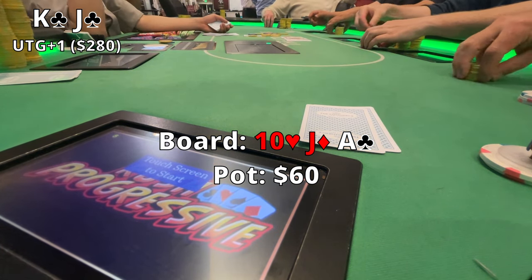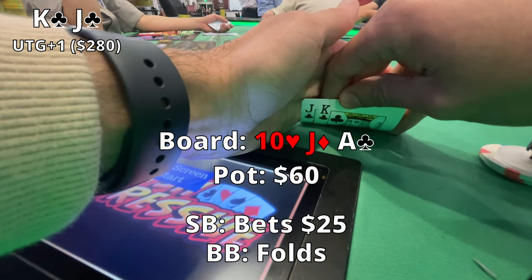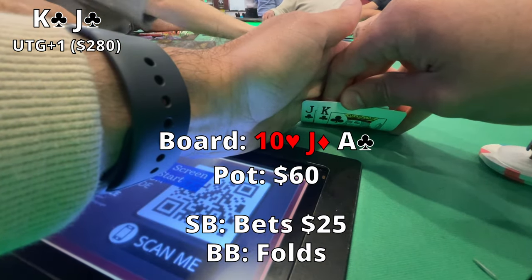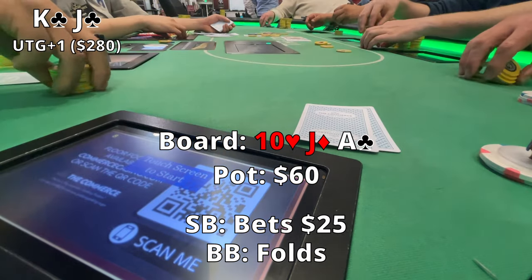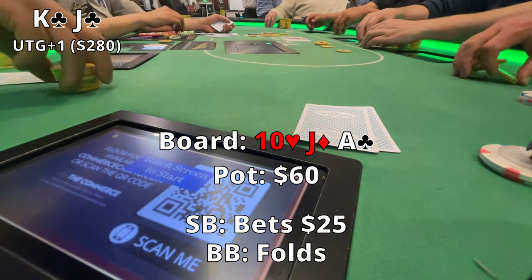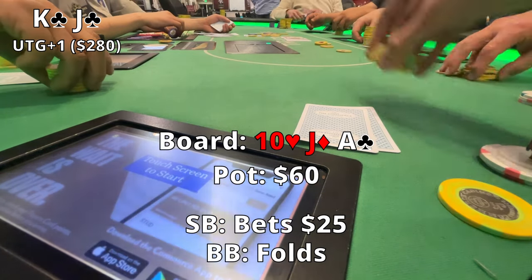I'm not super happy with this flop, but we do have some outs — if a queen comes out, we're in good shape. The small blind bets $25, the big blind folds, and thinking about the pot odds, it's probably okay to keep playing. I have a backdoor flush draw and a straight draw, so I go ahead and make the call for $25.